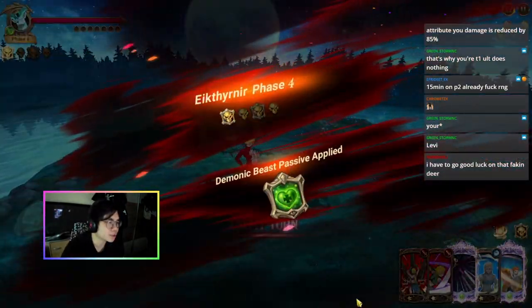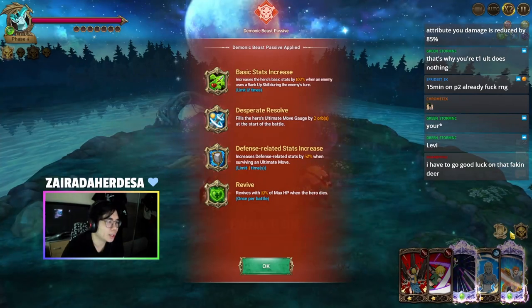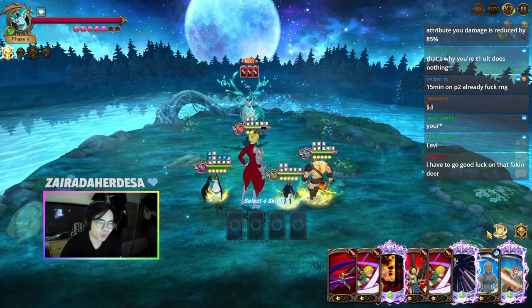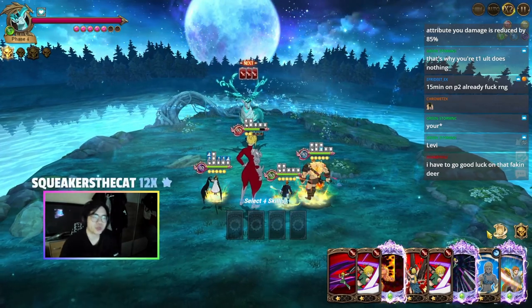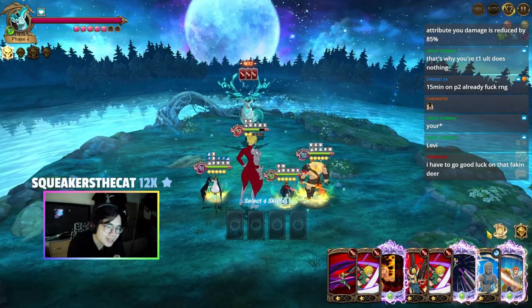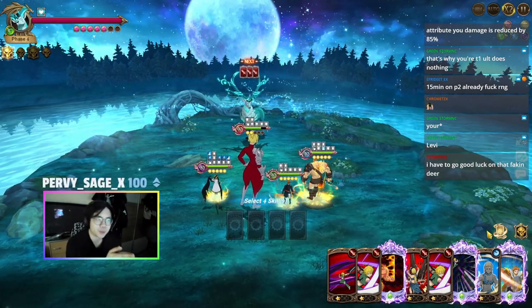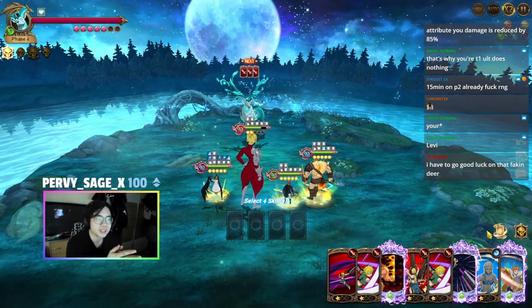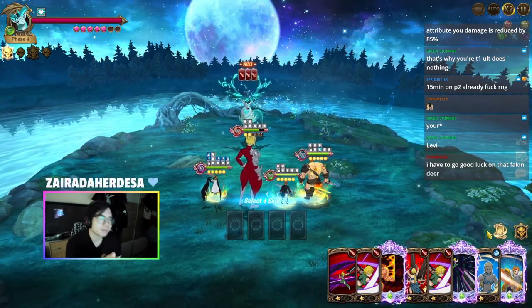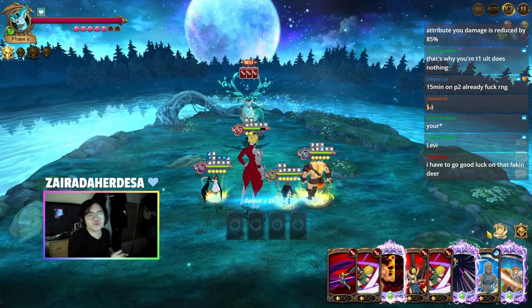We were able to beat this phase and the passive is going to be the revive passive - basically we don't want this passive. We're going to quit out before we finish again because this is definitely not a passive we want in floor three. Obviously we want to reset for the other passive I was talking about, but this is a guide for how to beat floor two so it's okay if we do it like this.